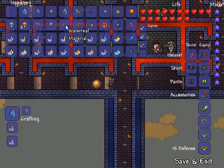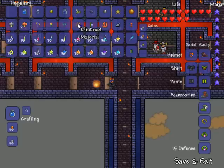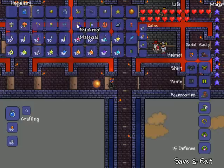You also have blink root, and blink root kind of just grows naturally in caves. You can tell that it's blink root because it usually flashes or glows a little bit while it's underground, so you can kind of see it from a little bit away.